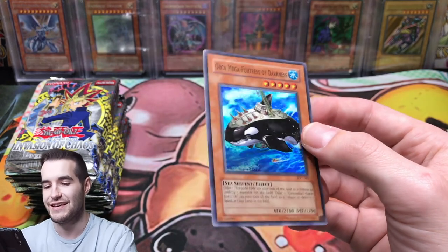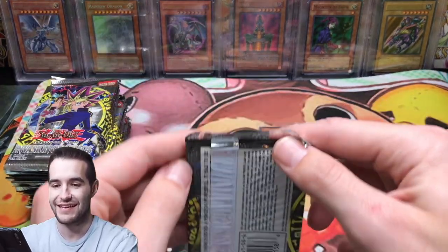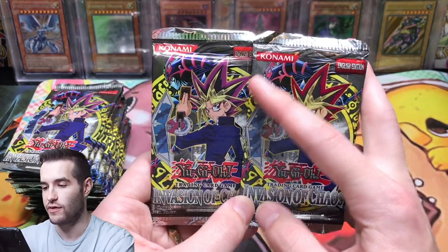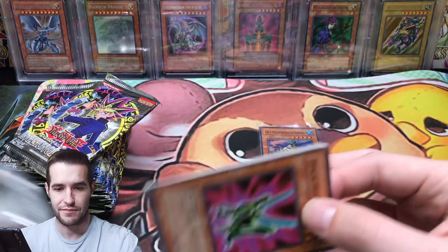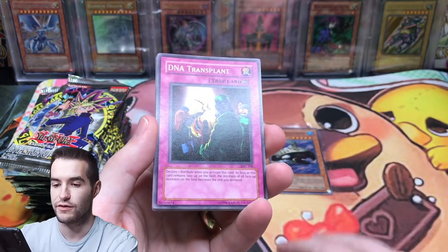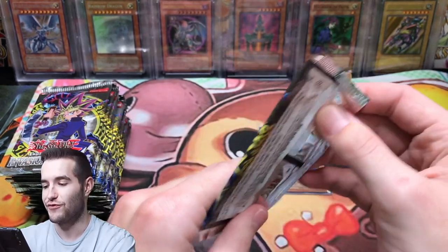Oh! Orca Mega Fortress of Darkness — we seem to pull this away a lot. That is really cool. The Chickalates, bring in the luck! Look at the difference here — this one's a lot darker. Yeah, that's way different. See that text versus that? Yeah, these are definitely different prints in some way. This one might be a Legendary Collection — I'm not totally sure. I haven't really studied Invasion of Chaos packs too much.